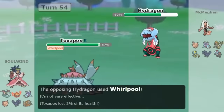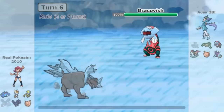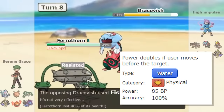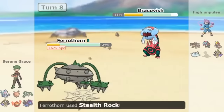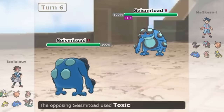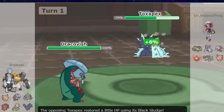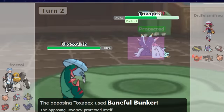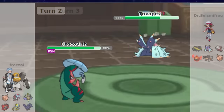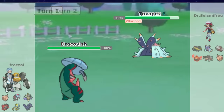First up, we have Whirlpool Dracovish — a very interesting gimmick because Dracovish is well known as one of the strongest Pokemon of all time. With its Choice Band, Vicious Rend, and Strong Jaw ability, it will KO anything. People had to come up with strategies to defend against it. One popular strategy was to use Toxapex with maximum physical defense and Baneful Bunker to poison Dracovish. As a gimmick counter, some Dracovish started using Protective Pads, Whirlpool, Psychic Fangs, and Vicious Rend to beat Toxapex.